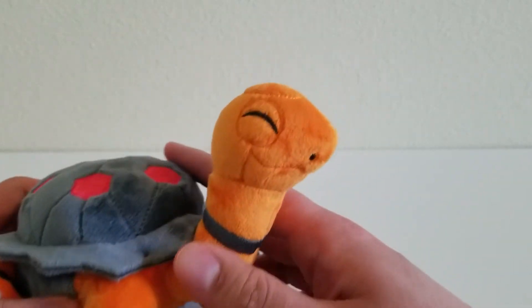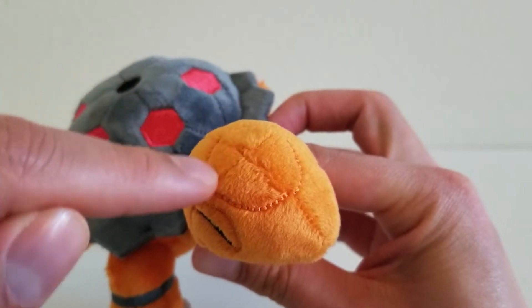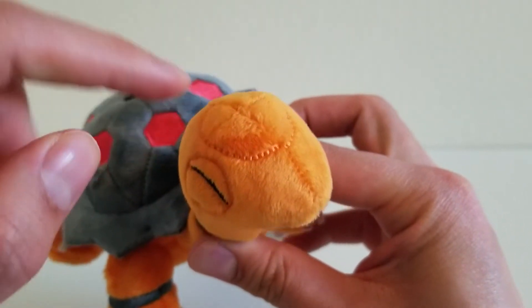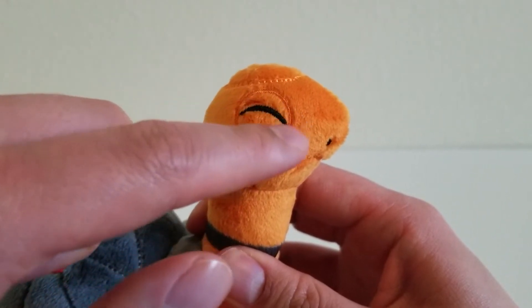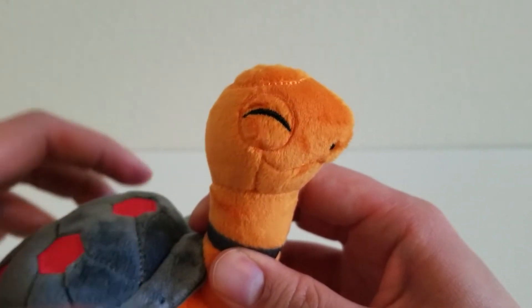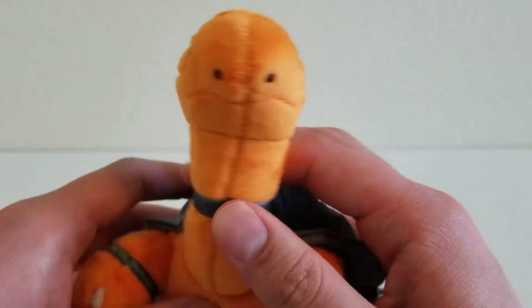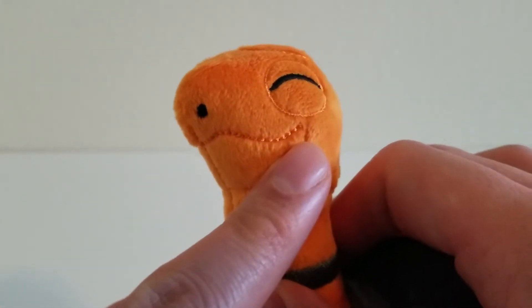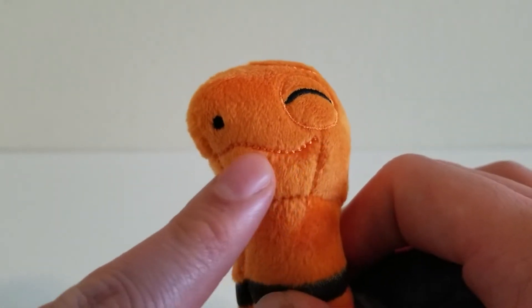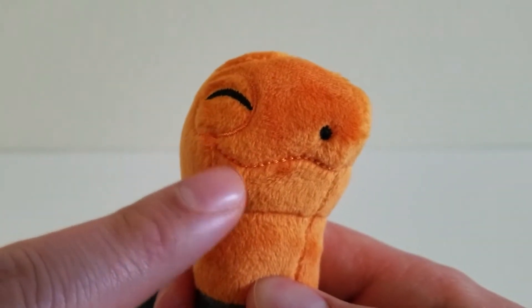Let's start with the head. We have some details we can see already. We have this circle on top of Torkoal's head, which is sewn in. Torkoal's eyes — Torkoal doesn't have eyes that really open all the time, so this is done pretty well. I like the nose. I like Torkoal's smile — you can see the smile right here, done with threads being sewn in.